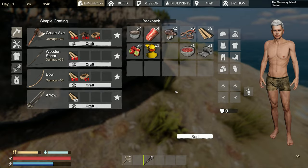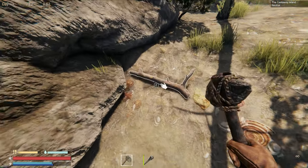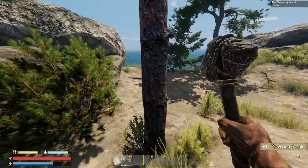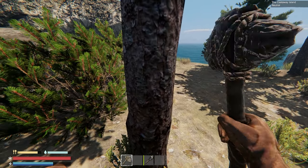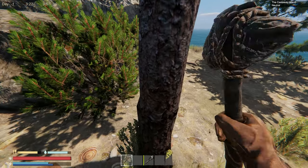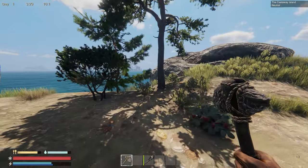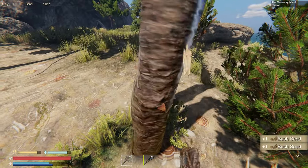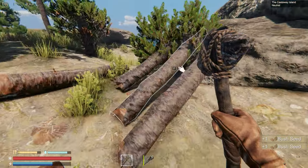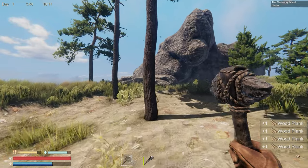We start off with a stone hatchet so I can't complain too much. Maybe we should start chopping some trees. Does the mouse scroll wheel change weapons? No it does not — darn. Are we getting anything from this tree? I wonder if that tree is too big. Oh okay, there we go.